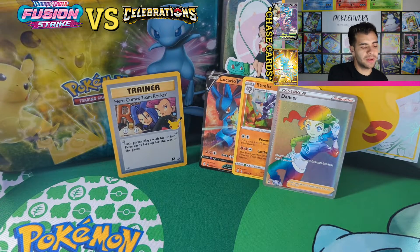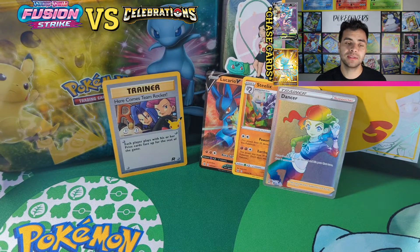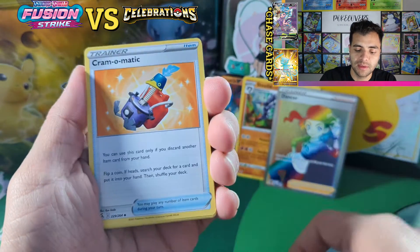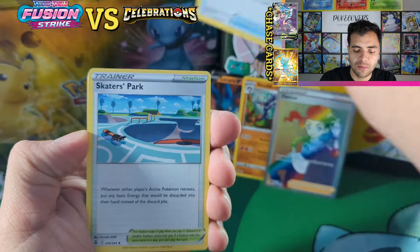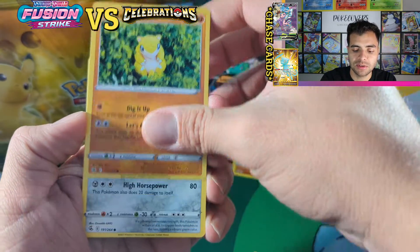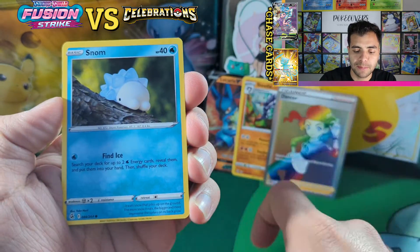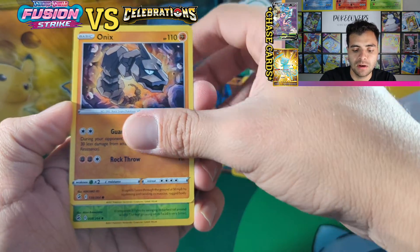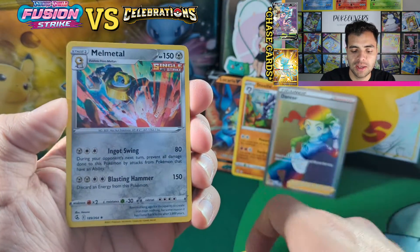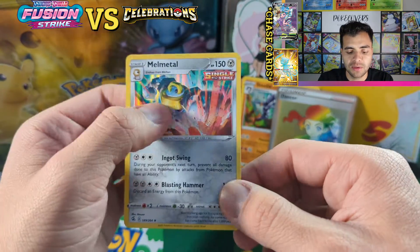We will go over there if we get some good grades; we're gonna keep sending more, so we will see. Cram-o-Matic, Skaters Park, Frosmoth, Sandthrower, Covent — Snorunt, Onix, Sima Sage — and a Melmetal holo!